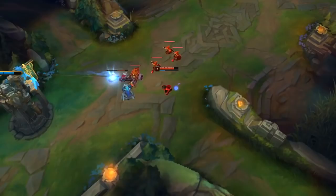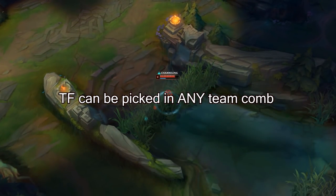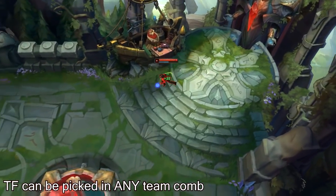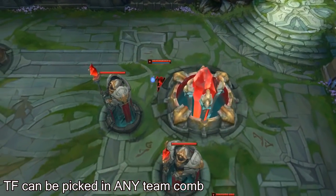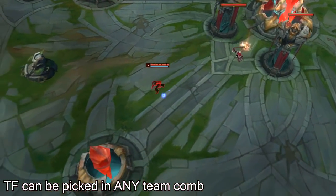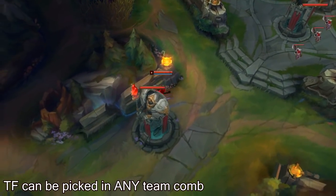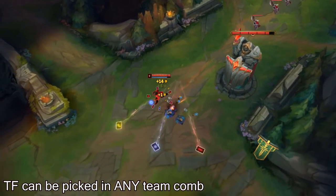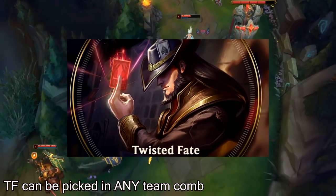The next thing that I have learned is TF can be picked in any team comp that you are playing with. You can literally pick this champion in any team comp that you play. Twisted Fate excels at just about everything. You can pressure very hard, you can roam or go for objectives, you can even set up the lane for ganks with your CC and there is so much more that you can do. If you are looking for a champion to one-trick, then TF is definitely a champion you could lock in and play.